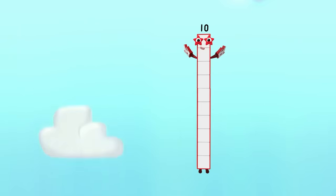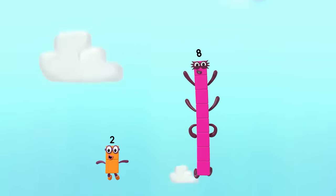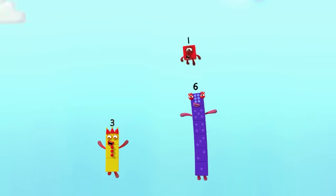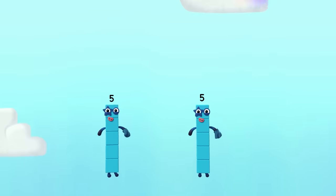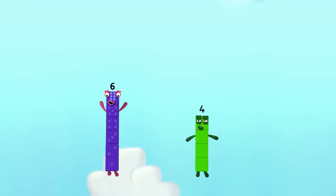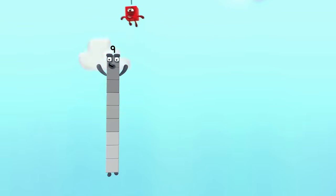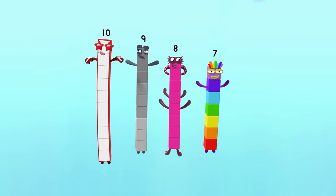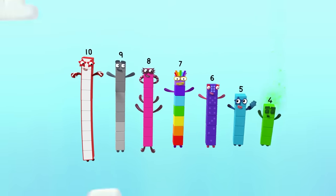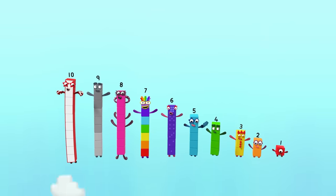Ten green bottles: hanging on a wall, safely on the floor, hiding in a box, flying through the air, lying on the ground, rolling down a hill, standing in a square, spinning in the sky, floating out to sea, swallowed by a whale. But if one green bottle should accidentally fall, become a dinosaur, wake up, spin around, flap its wings and fly, learn to water ski, grow a tickly tail...